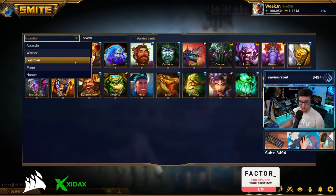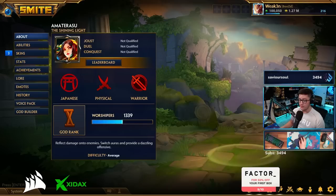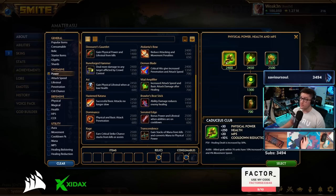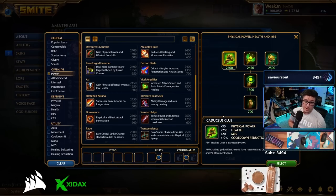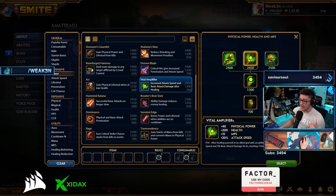Warriors are getting some nice changes. Transcendence is now 100 gold cheaper, so it's even better — any warriors building transcendence will feel that. There are also brand new items coming into this patch. You've got caduceus club, which is physical power only — can't be on magical gods. It gives movement speed, power, health, MP5, cooldown, and increases healing by a lot. This is really going to be picked up by warriors that can AoE heal, like Guan Yu and Horus — good potential items for those gods depending on the role. The stats are nuts; it's a lot of stats on an item. Then there's vital amplifier — this item is OP.